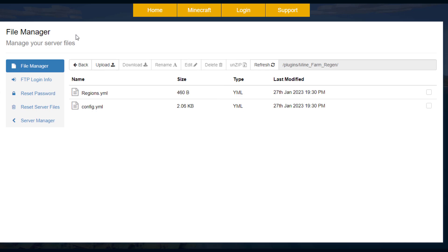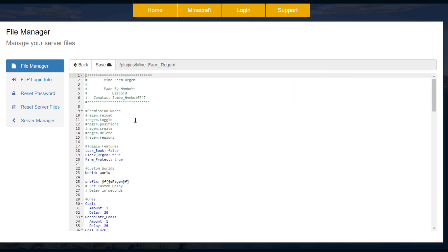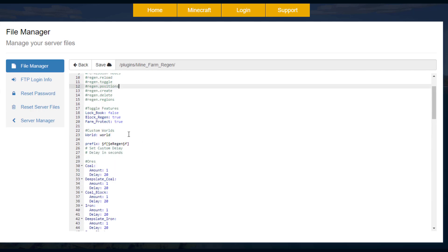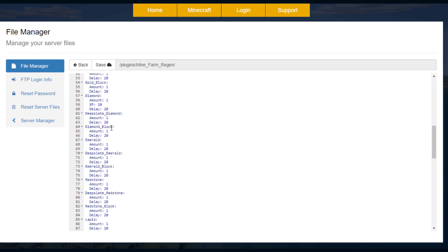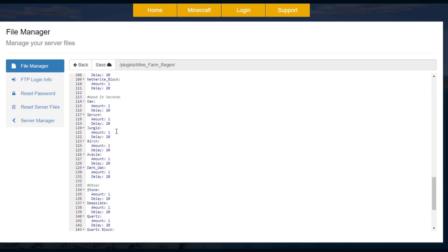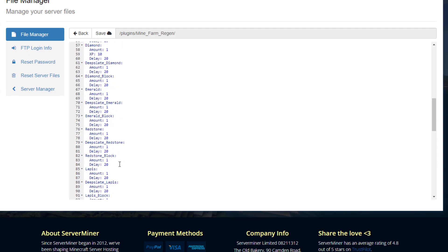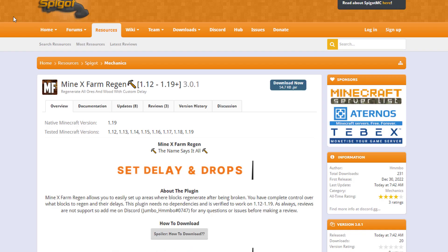Here on the SMP control panel you can see there are two YML files. The regions file just stores your data — don't touch that. Then we have the config.yml which you can change. In here we've got permission nodes to give to your players and admin staff, the toggle features to turn on or off by default, and this is where you edit all your blocks — a variety of ores, woods, and other items, plus the four crop types. You can remove and add items, change the amount of XP, and change the delay as well.